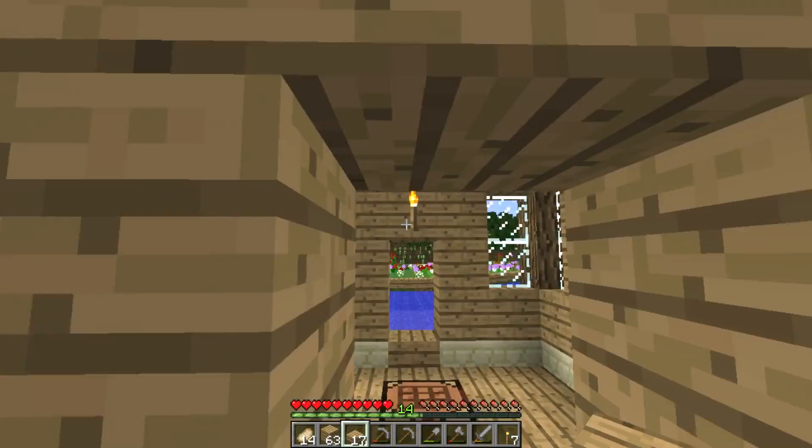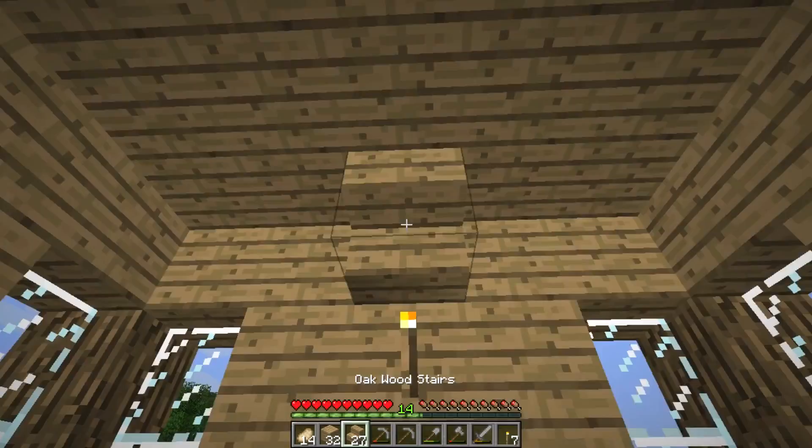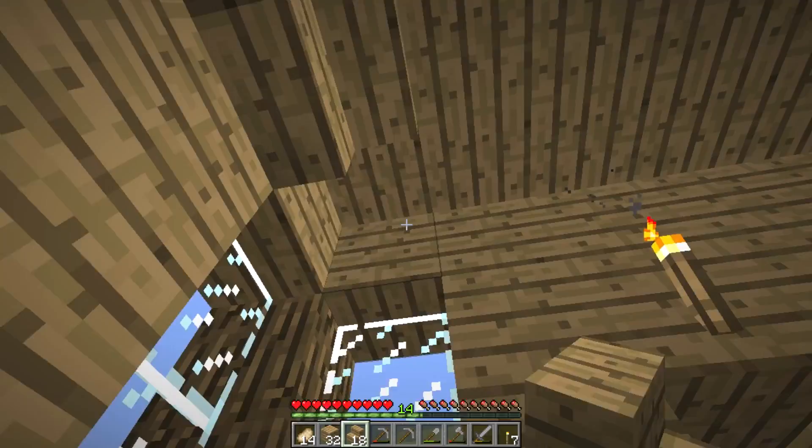The reason why I'm putting half slabs at the top here is so that no hostile mobs spawn. And it doesn't look too bad either. So that's just about that done. The last thing I would like to do really quick is actually to place some upside down stairs, just for the inside because they do not look bad at all.